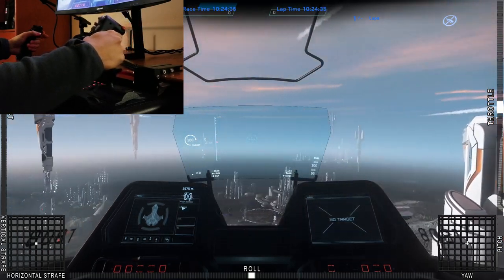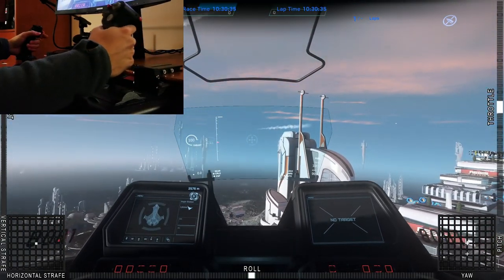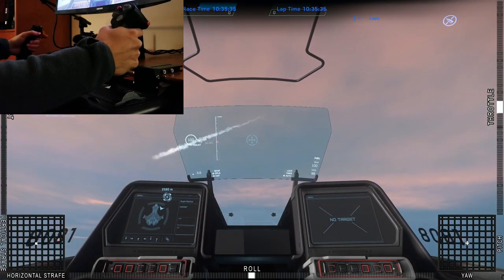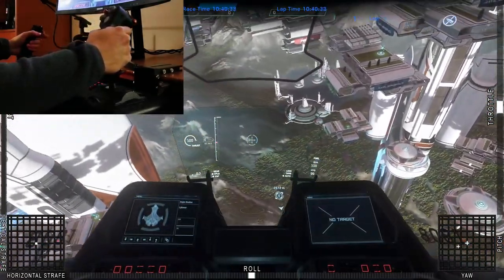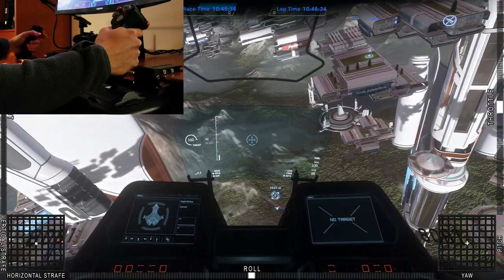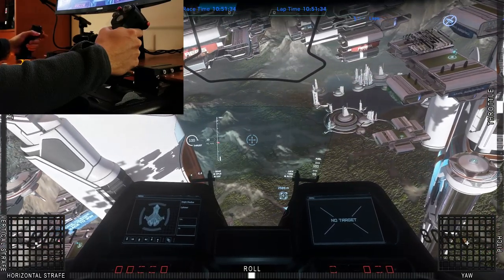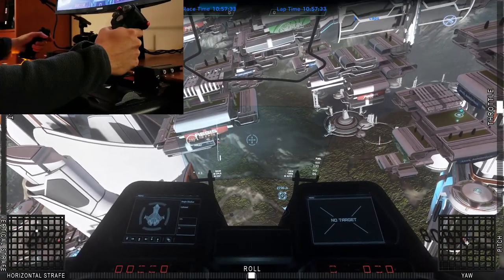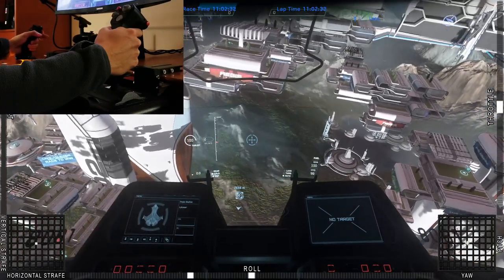I've got yaw bound to the x-axis of my right stick, pitch bound to the y-axis and inverted of course, and here's how I do that great diagonal turn that I often use in combat. Left stick x-axis is horizontal strafe. Left stick y-axis is vertical strafe.